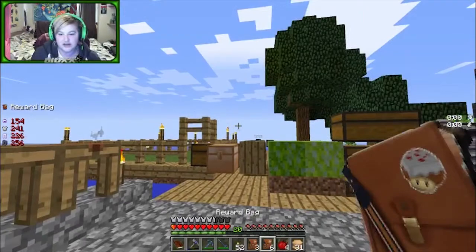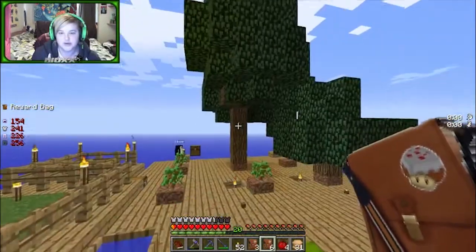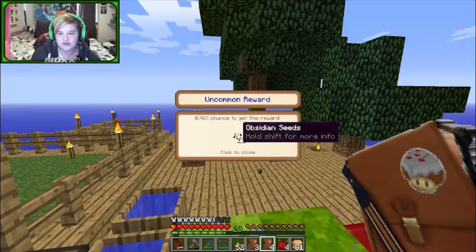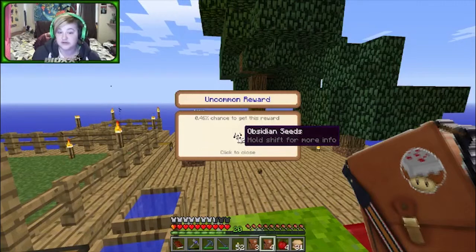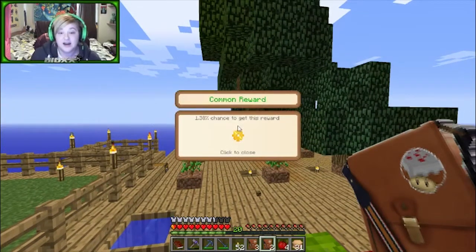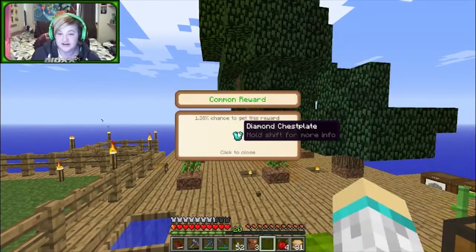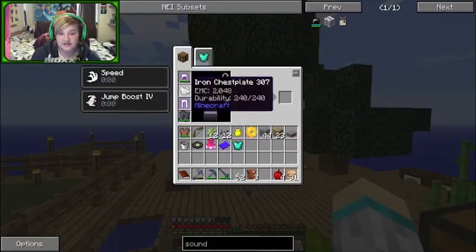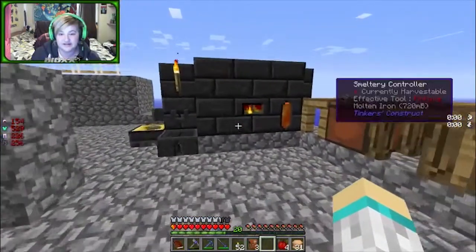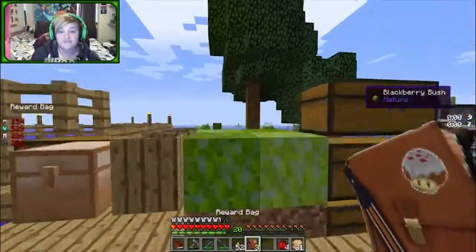Let's go through these reward bags - good bags first. Oh my god, what an epic tree! We get some sugar cane, some obsidian seeds - that's pretty awesome, means I don't have to worry about that - a golden bag of holding, some gold gear, a music disc, and a diamond chestplate... sorry, iron. You're instantly replaced, but at least we can smelt you back down.